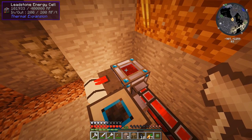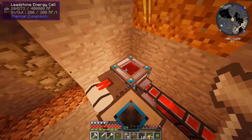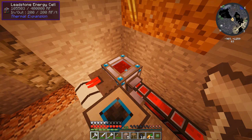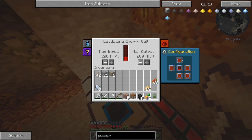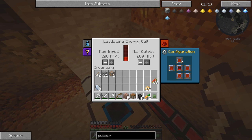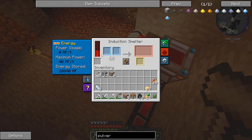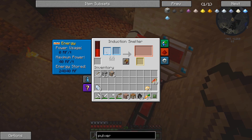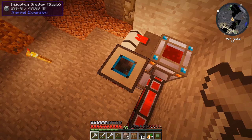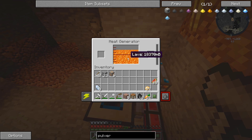Now it's actually charging up the induction smelter with some power. The power's going down here but it's still getting power from this. Look at all that lava — 17,000 millibuckets, basically 17 buckets of lava inside this heat generator from almost a stack of coal. Speaking of coal, let's put some more in there because we're not going to be using it for anything else. We can also hook up some redstone furnaces and pretty much use coal to power them, converting it into redstone RF.